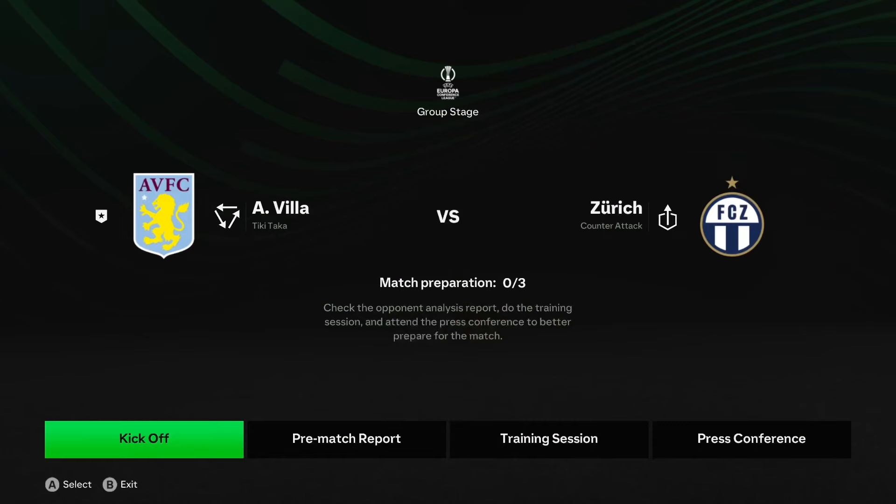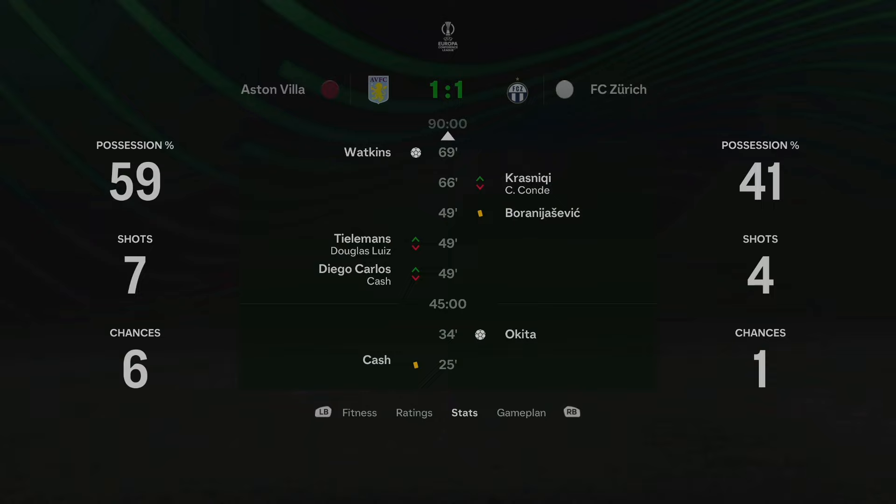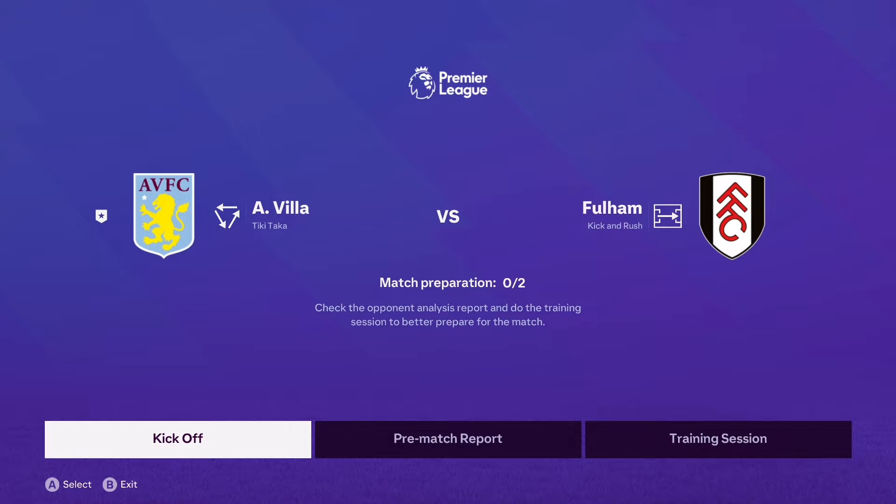Back to the Europa League - we've got Zurich again at home, strong lineup, so I sim it. We drew one-one - for god's sake, why aren't we beating these teams? We've got Fulham at Villa Park. We're sitting ninth with 18 points, which isn't too bad but not ideal as I want to be pushing for top six.